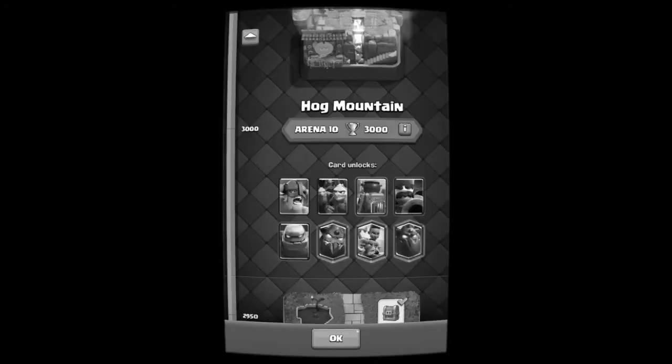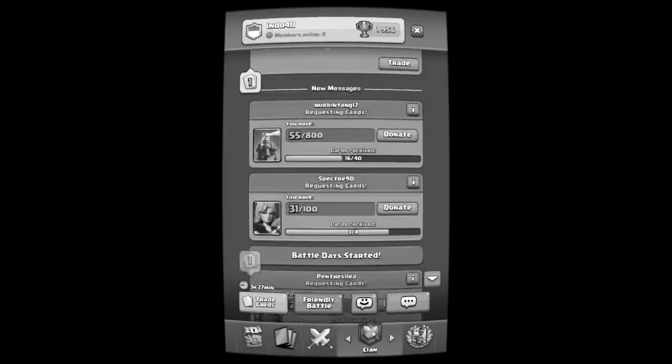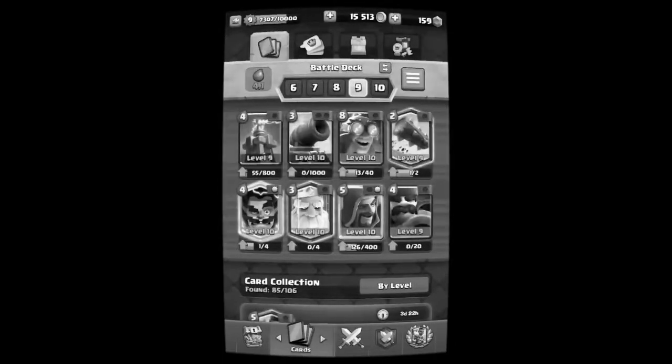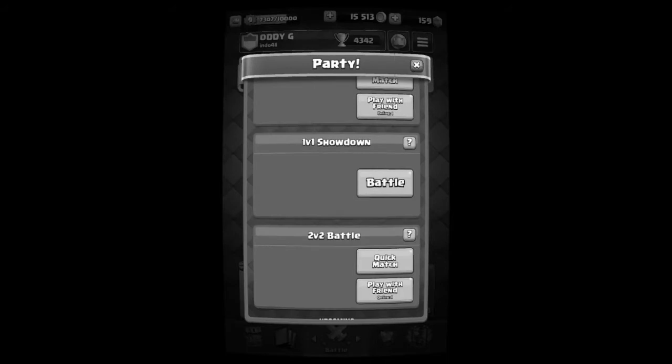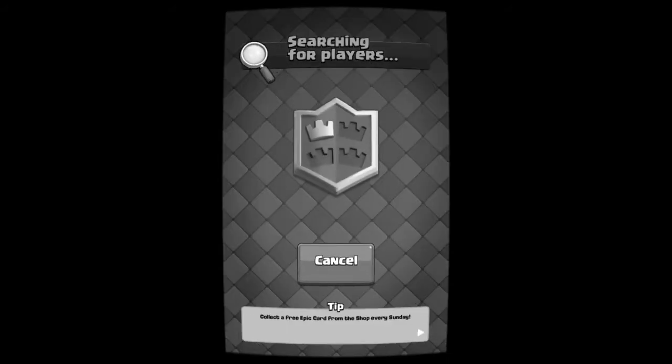Somebody in my clan wants it. Let me see — I think nobody has the second level hound, I mean the new level hound. So guys, if this match is a victory I'll get the giant chest.